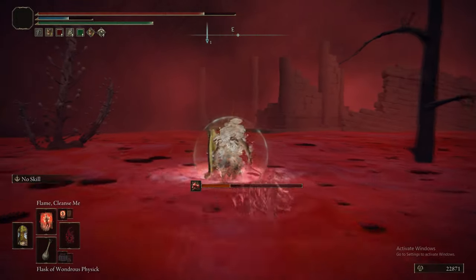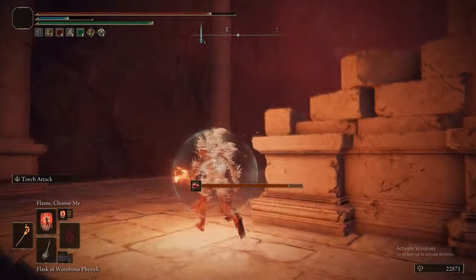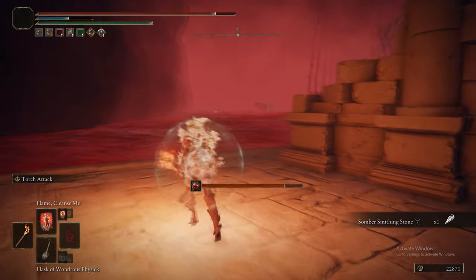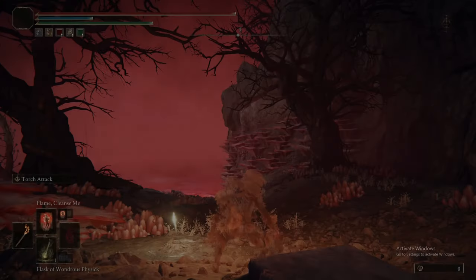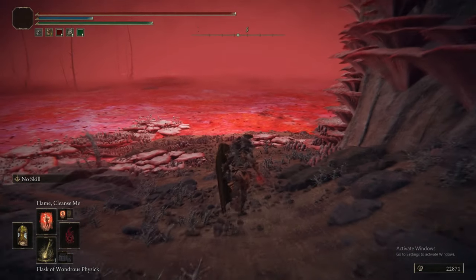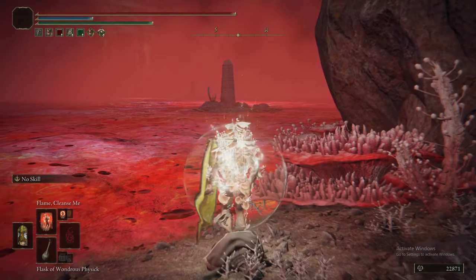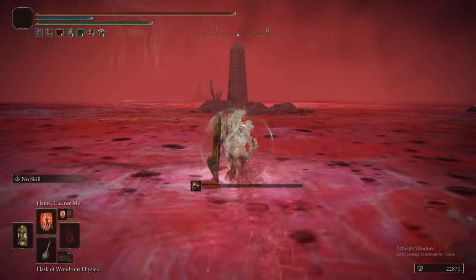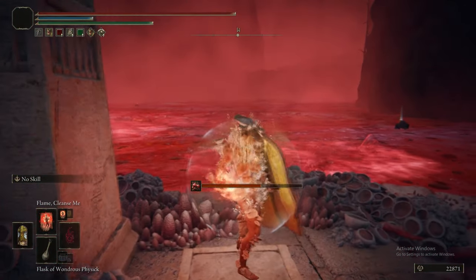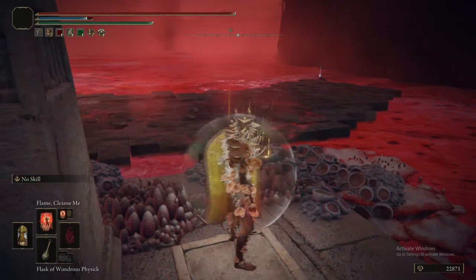As you can see, the rot builds up extremely quickly, even with all the rot resistance gear equipped — it's still just not enough, and thus Flame Cleanse Me is extremely, extremely important. Otherwise you have to go out of your way to create or buy the rot cure boluses item, which admittedly isn't bad, but you're probably going to have to go through like 50 of them. Otherwise you're just constantly drinking all your crimson flasks, so it's more of a headache than just going to get Flame Cleanse Me.